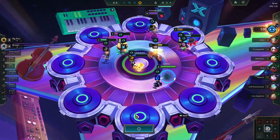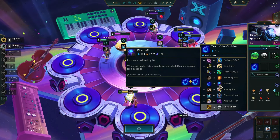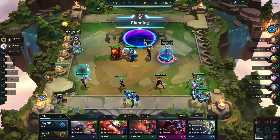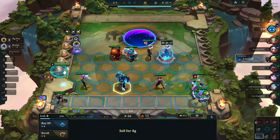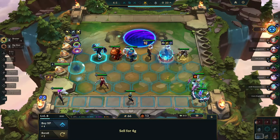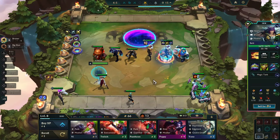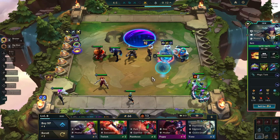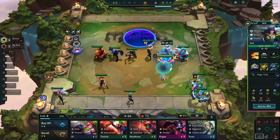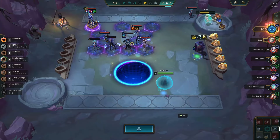We can make this Tear into probably Blue Buff - play Azir or something. Okay, it's time for six bruiser. 5000 HP Sett - 50% is 2500, around 2700-2800, and then 40% - so that's about 2400 damage somewhere around there, just from one unit.